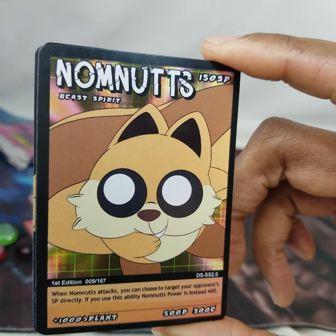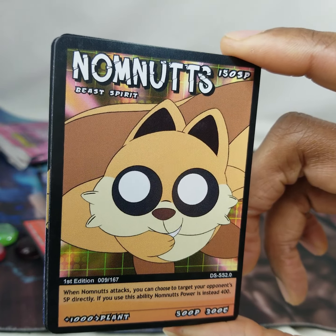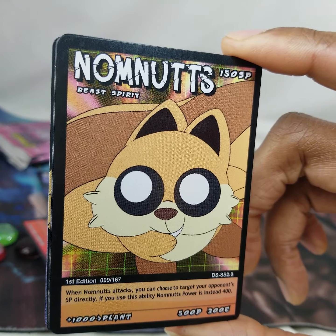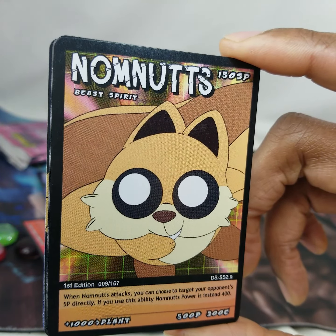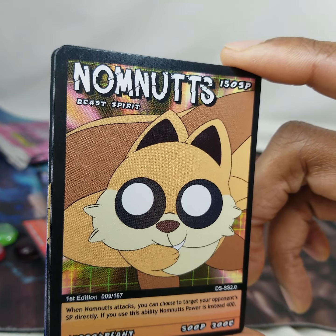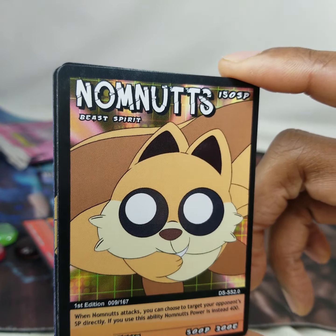Number nine — when Nom Nuts attacks you can choose to target your opponent's SP directly. If you use this ability, Nom Nuts' power is instead 400. So SP is your life points. You spend life to summon creatures, it looks like — interesting.